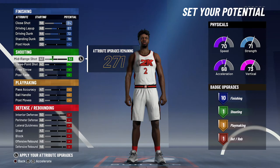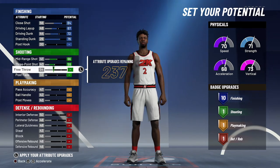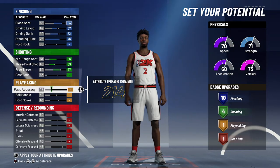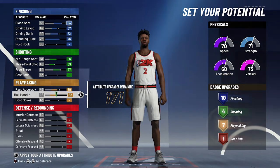For shooting, you're going to bring mid-range out to a 66, your three-point shot up to a 59, and your free throw up to a 77 — and that's going to give you four shooting badges. For playmaking, you're going to bring your pass accuracy up to a 69, your ball handling up to a 65 — and that's going to give you eight playmaking badges.